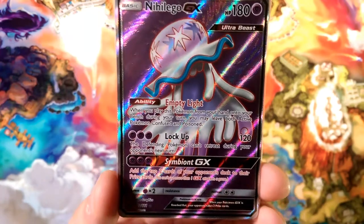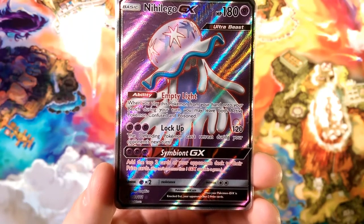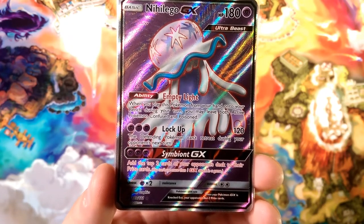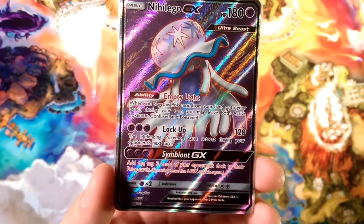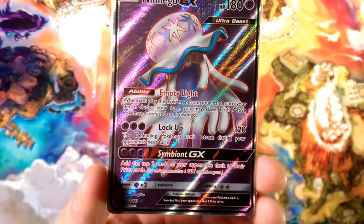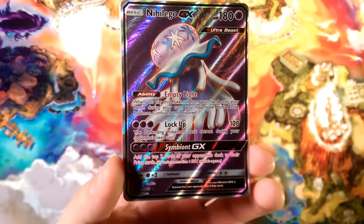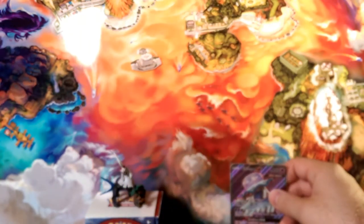And then we got the full art Nihilego GX with Empty Light: when you play this Pokémon from your hand to your bench, you may leave both Pokémon confused and poisoned, then Lock Up — your opponent cannot retreat their active Pokémon next turn. And Symbiote GX adds the top two cards of your opponent's deck to their prize cards, so they have to take eight prizes in a game. Thank you guys so much for coming out — this has been Dapper Drabby, I'll put you guys Alola and I hope to see you on the next video. Bye guys, have a happy Thanksgiving!